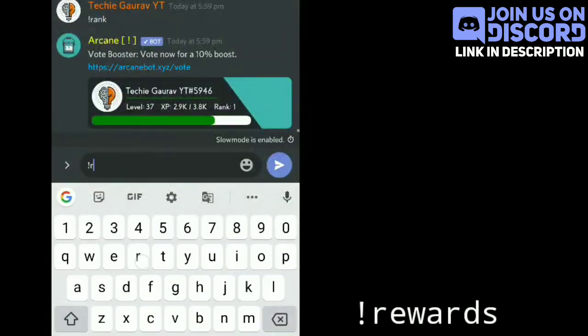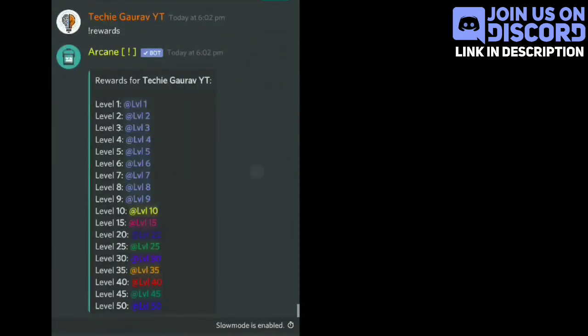Now if you want to check the complete list of rank rewards, you have to write exclamation mark then rewards. You will find the full list of the roles.